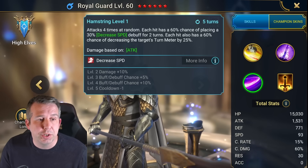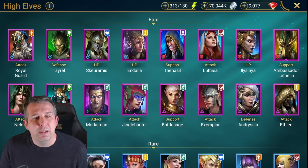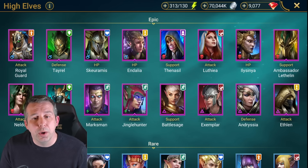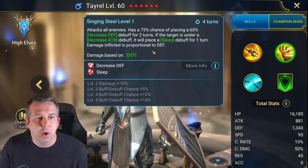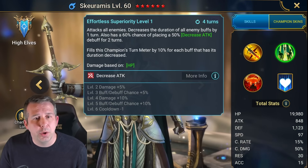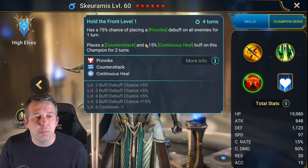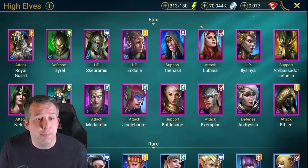Tyrell has been power crept a little bit - AOE drop defense which is good, decrease attack on the A1 which is good, early game clan boss champion, decent for faction wars, but there are just better epics out there now with a three-turn cooldown on his AOE decrease defense. Skiramis is actually kind of good for ice golem with AOE decrease attack and good for wave content because he's got a 100% chance to provoke on return cooldown - quite unusual for an epic, good for Doom Tower waves.